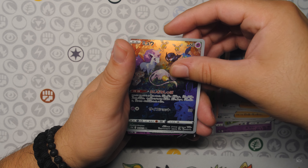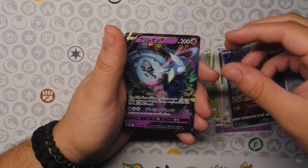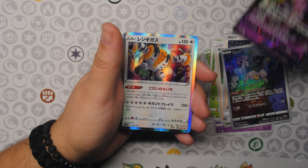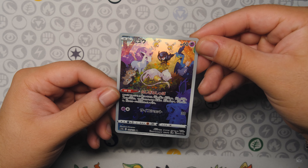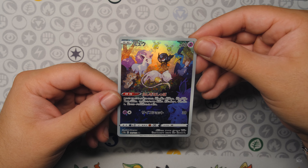Let's see what's behind this — we have a V, a Cup of Olos, Regigigas, and Gengar. Very strong first pack with the Sleepy Mew Art Rare.